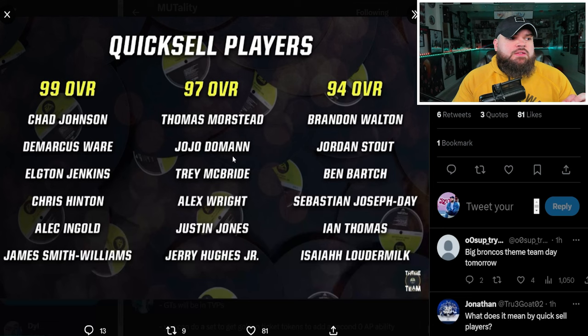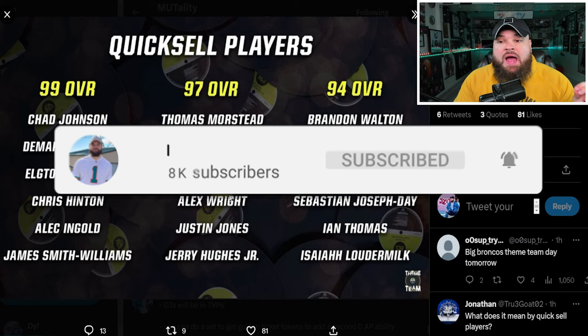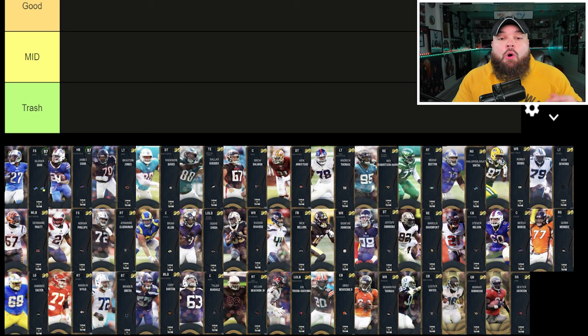Now these cards right here are not pictured — we did not get stats for them, but I assume they'll get the same abilities as the pass rushers, the receivers and so on. We got Chad Johnson, DeMarcus Ware, Elton Jenkins, Chris Hinton, Alec Engle, James Smith-Williams, and at 97 overall Thomas Morstead, Jojo Domain, Trey McBride, Alex Wright, Justin Jones and Jerry Hughes. We got 94s right here too — don't think they'll be too great. Now all these 99 overalls I believe they start out as 92s or 93s and you use tokens to upgrade them to 99 overall. You get the tokens through the field pass, quick selling players, and I believe house rules as well.